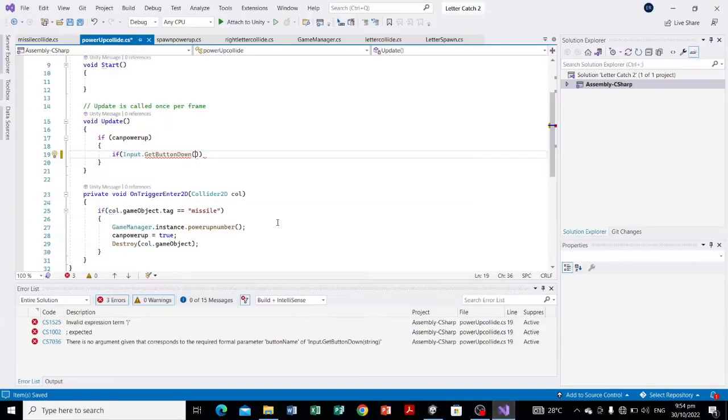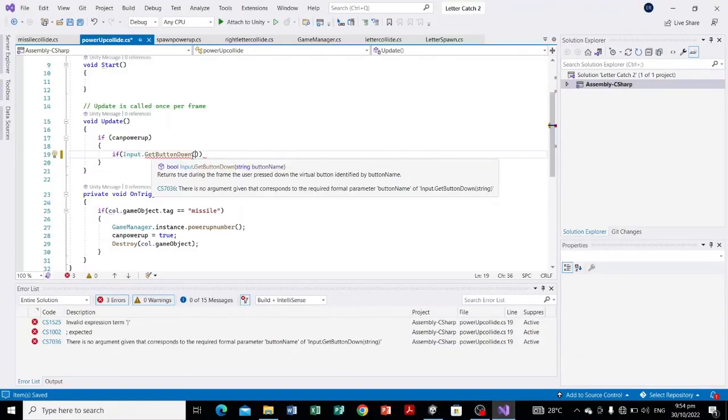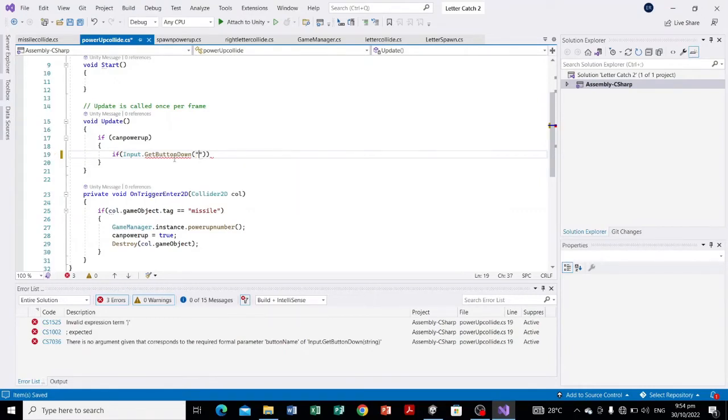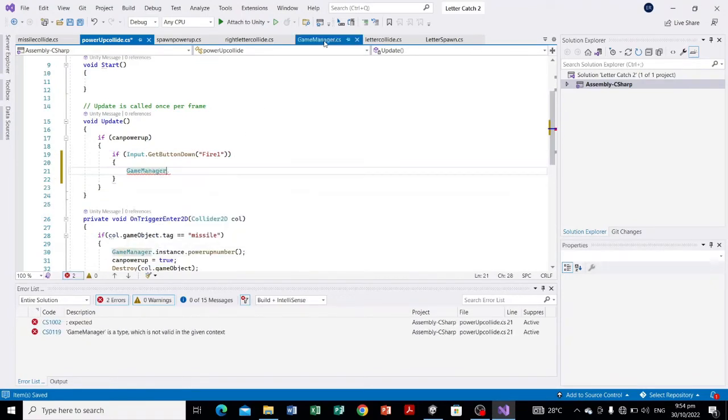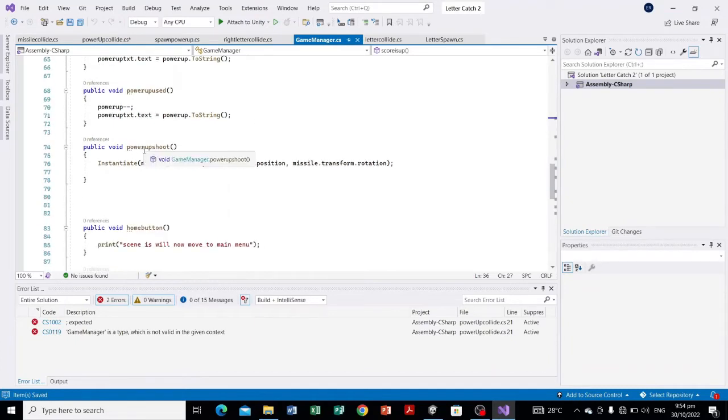Back in our script: if Input.GetButtonDown — meaning if we press Left Control — Fire1 will be used. We put 'Fire1' inside quotation marks, and then we call the function where the missile will be shot or instantiated: GameManager's PowerUpShoot.